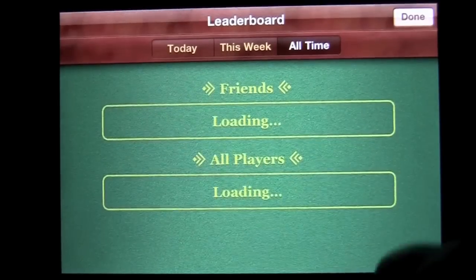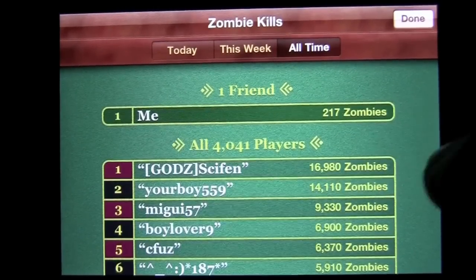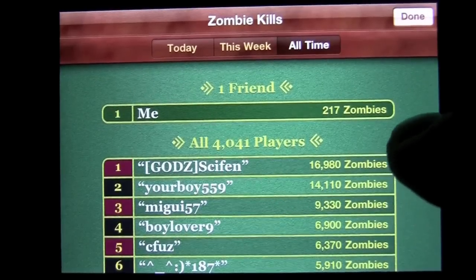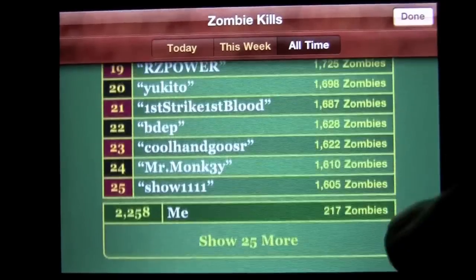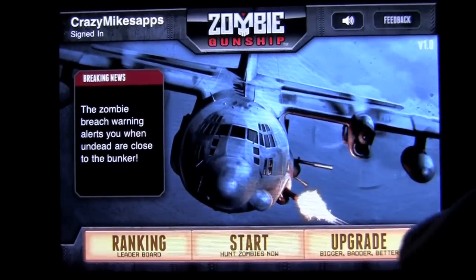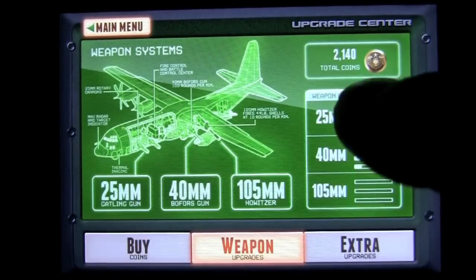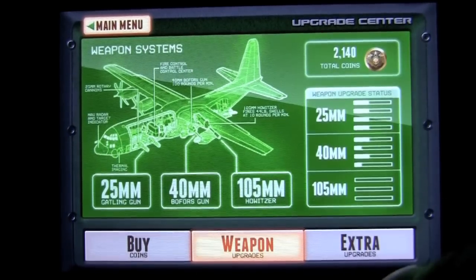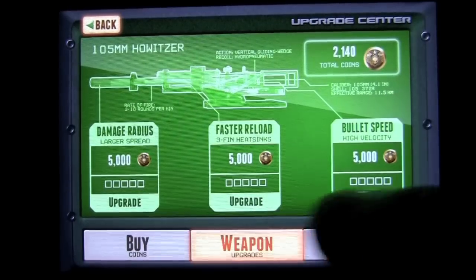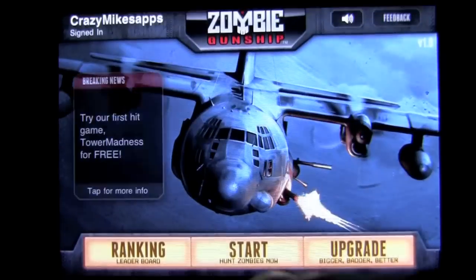Here is the ranking leaderboard. As you can see, zombie kills — I am at 217 zombies, which is very, very horrible compared to 2,258. You can upgrade here for bigger and better stuff. Here are my coins; I have 2,140, but to upgrade certain things I need 5,000 coins. You can buy those through in-app purchase for extra upgrades and so on.